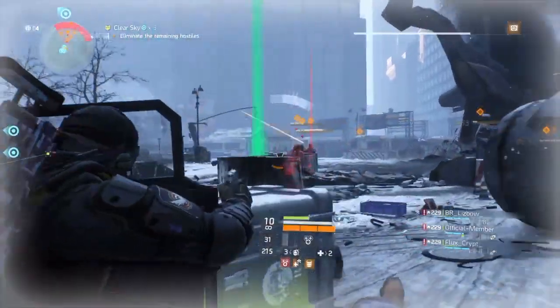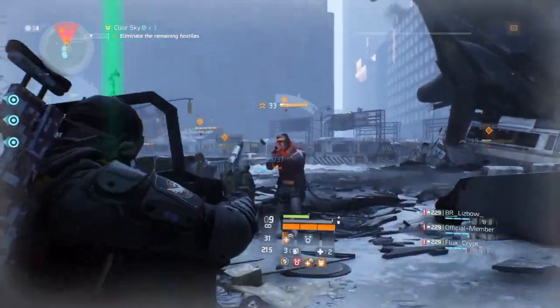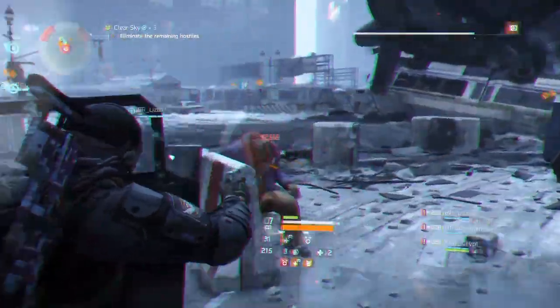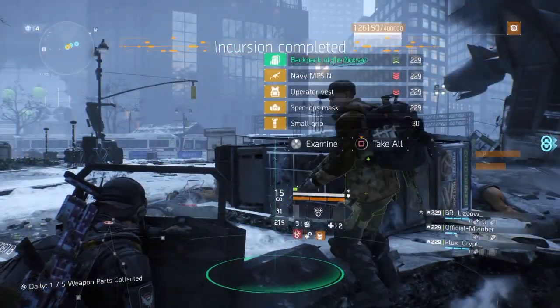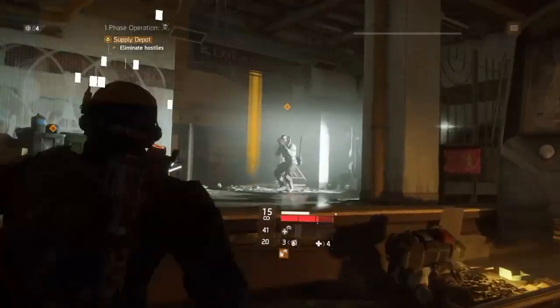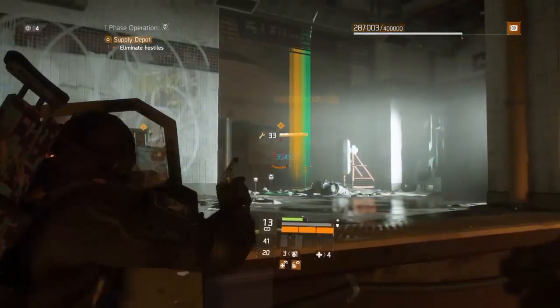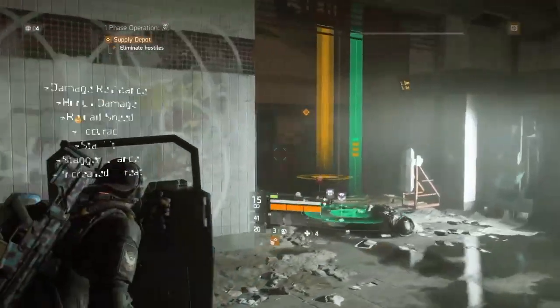For the high ends, my armor is the Vigorous chest piece because it's really good with a booster shot. For my gloves, of course you want the Decisive gloves — that's 35% headshot damage when using a pistol. For the backpack, you want Resourceful because you can heal your shield. All my gear mods are electronics and skill power.